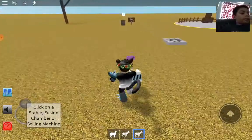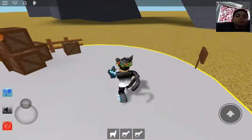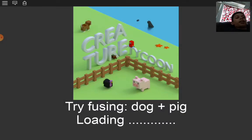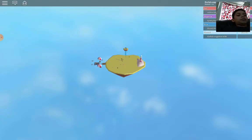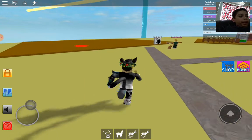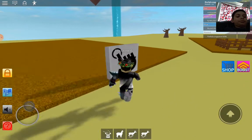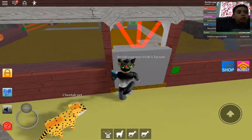Next one is the arctic fox, so I'm going back home. For the arctic fox, the alpacasaurus comes in handy because you're immune to getting frozen in the Polar Ridge zone when you have it equipped as a pet.